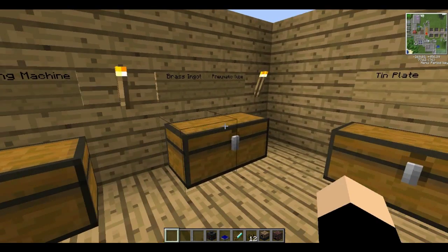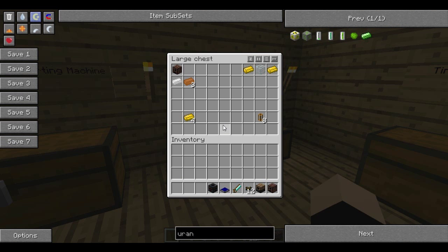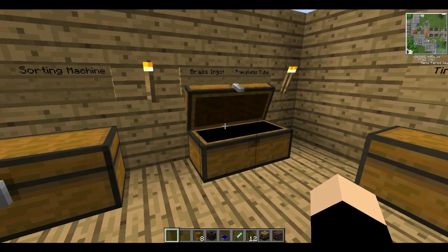So the next thing we're going to need is tubing or piping. For this you're going to need some brass ingots, which are made by combining tin and copper in an alloy furnace — that's one lot of the recipe and it'll get you four ingots. Then if you put two brass ingots either side of a glass block you'll get some pneumatic tube, which are very handy indeed.